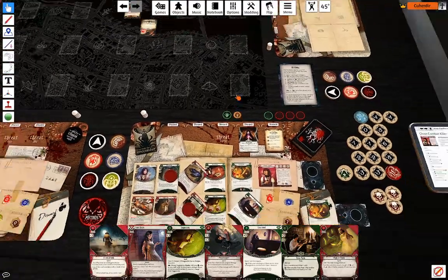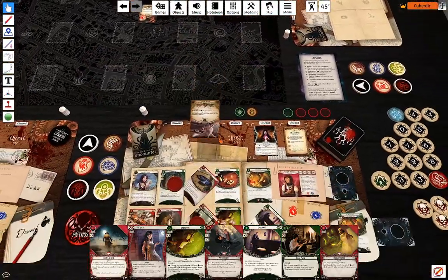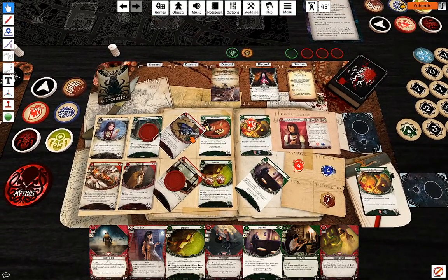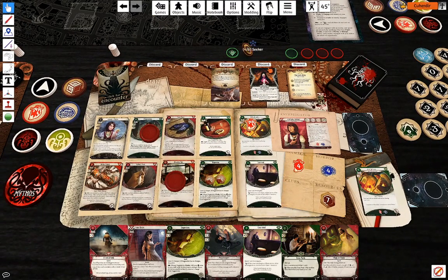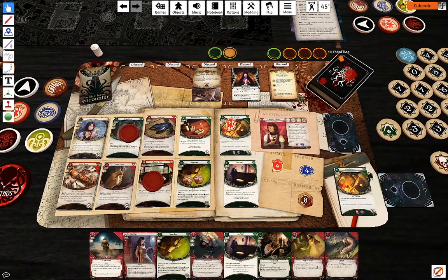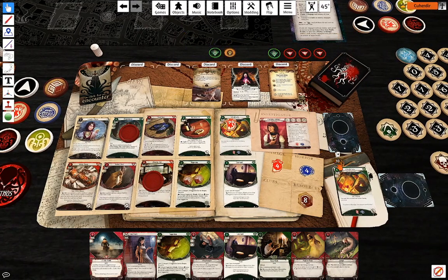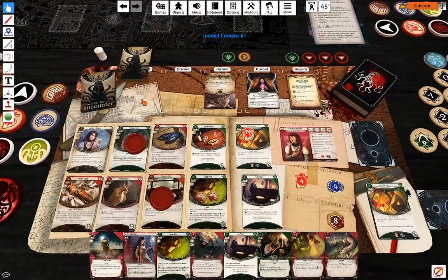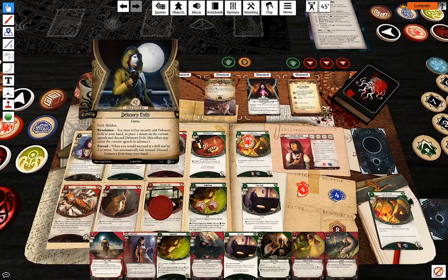Enemy phase: this one hunts, one damage. Upkeep: draw a card, gain a resource. Doom number two and encounter cards.